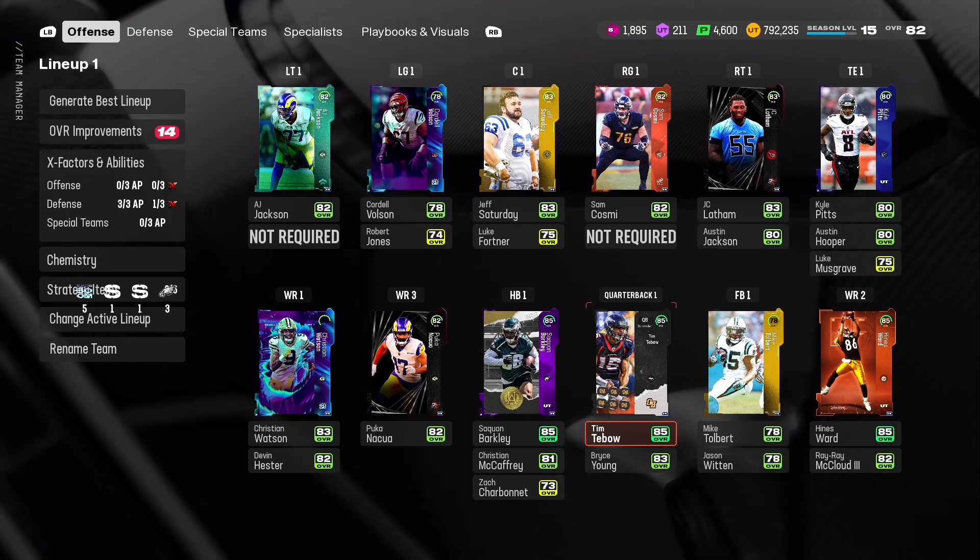We also got a new kicker in Chris Boswell, which is a pretty solid addition to this no money spend team. Hopefully I get the make rights for the ultimate alumni and rookie premiere, so I can get an 88 Saquon Barkley and 87 Jayden Daniels — that would be so clutch. Jayden Daniels is reportedly 86 speed and 86 throw power, so he'd be a great QB to use for a long time, and he'd be completely free. I'm not exactly sure how the make rights work or when I'd get mine.